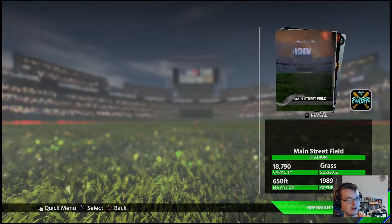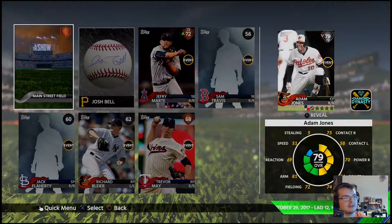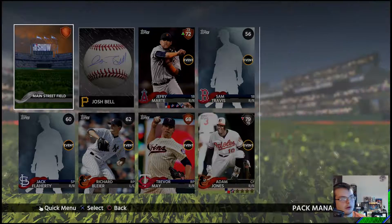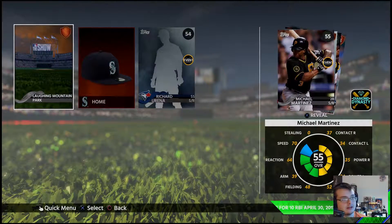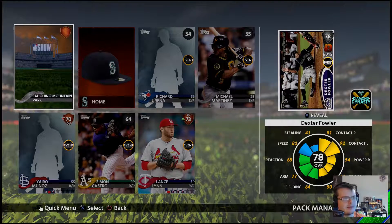Does he count as a left fielder? There's a mission where you have to hit legend home runs with left fielders, and I only need one more, so I'm basically just using Babe Ruth's Veteran Impact card to try and get that done since I gotta get stats — played appearances with him. And hey, Breakout Dexter Fowler! That card looks solid, actually. I'm excited to use it.